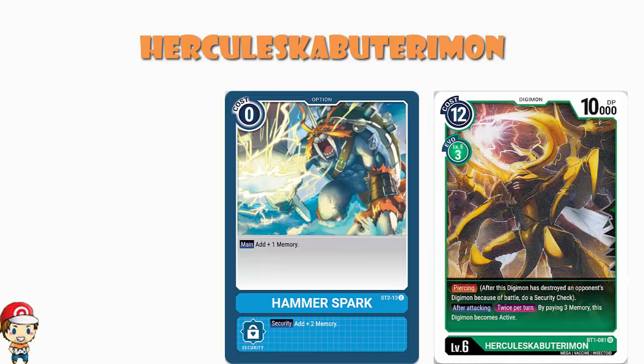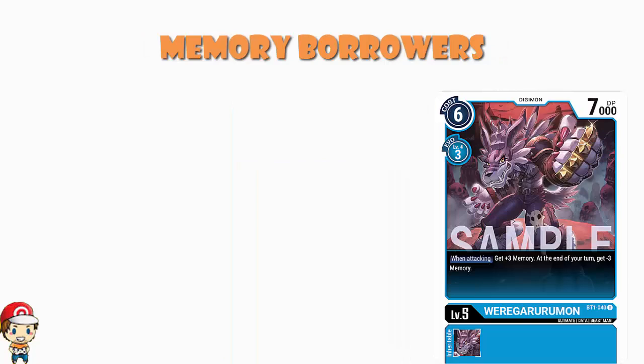In New Evolution we had a bunch of what people are calling memory borrowers — Digimon where you gain three memory when you attack, but at the end of the turn you give that memory back to your opponent. An example is Weigurumon from Blue: when you attack, you gain three memory; at turn end, you lose three memory. What happens if you pass the turn? It doesn't stop at three — your opponent starts their turn with three memory and then the extra memory from the memory borrower is applied on top, putting them up to six.